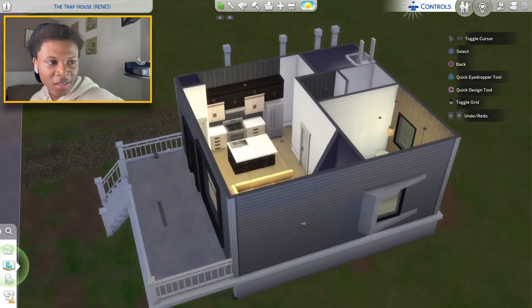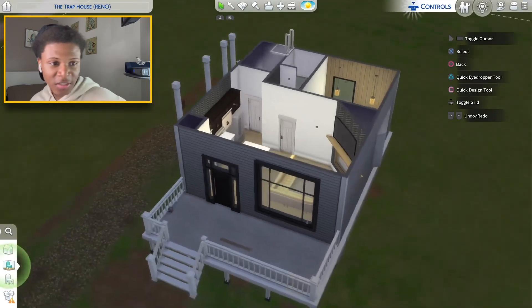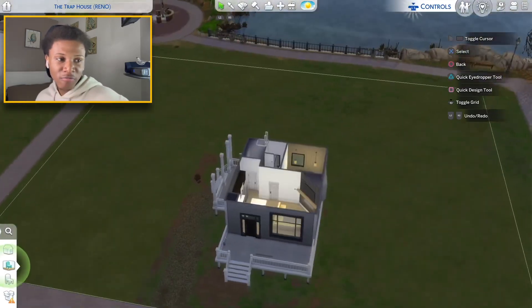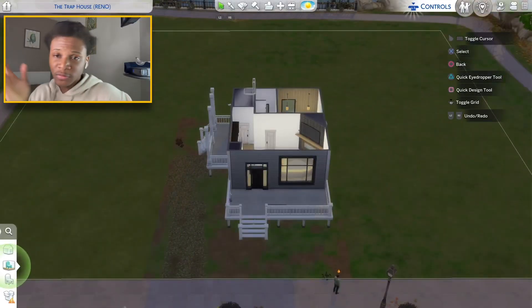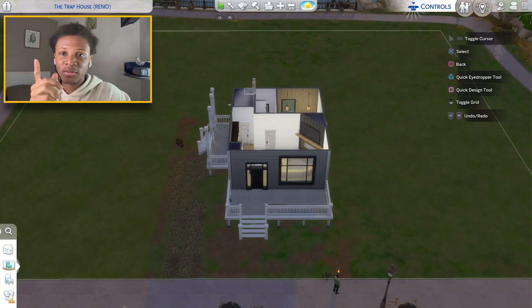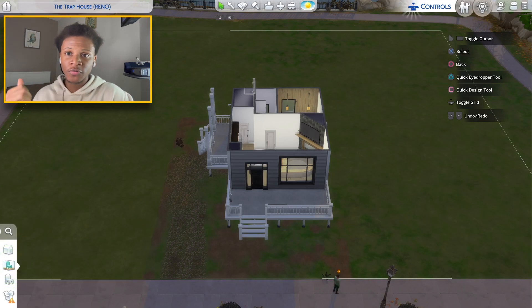I feel like this second apartment is one of my craziest designs I've ever done. This was basically an ugly trap house and I turned it into two one-bedroom apartments. I just want to tell you guys I appreciate all the love and support on each video - keep dropping the comments, I like reading and replying to them. Drop some more build ideas down in the comments below. If you haven't watched my previous video, I renovated a huge forty-five thousand dollar trailer - go check that out, and I'll catch you guys in the next video.